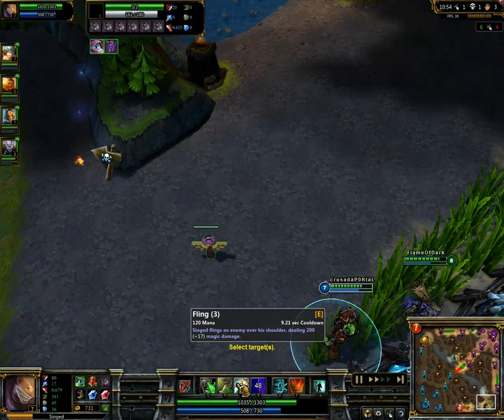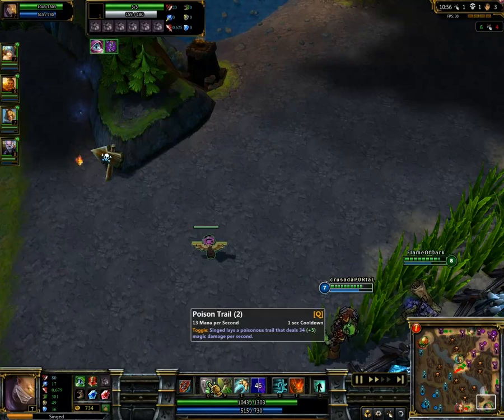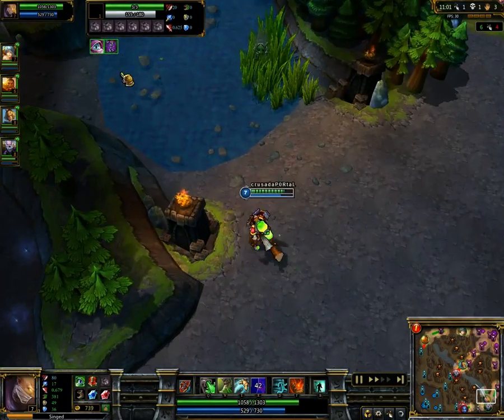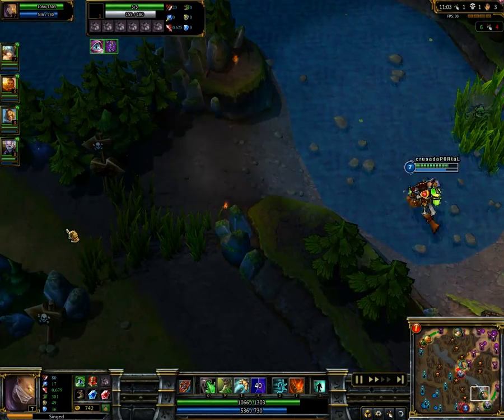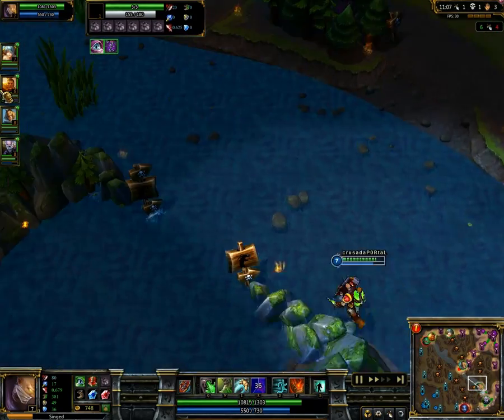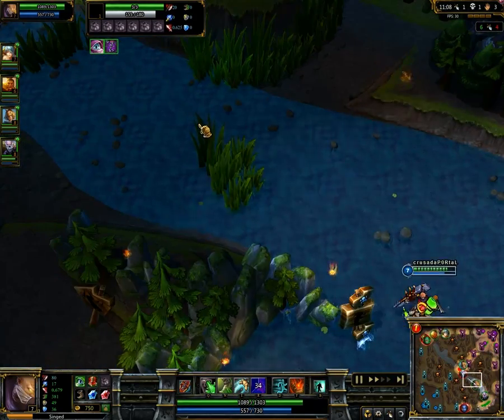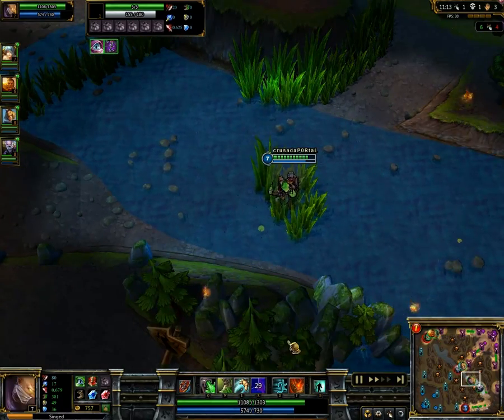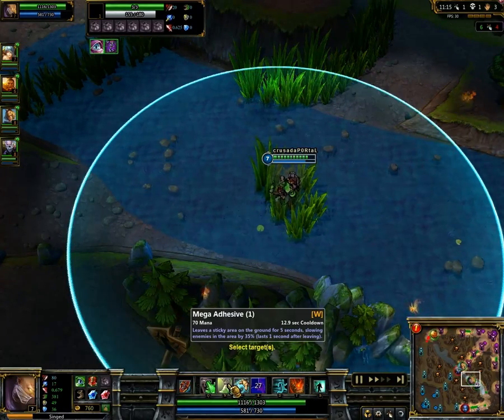Going for Fling and Poison Trail as the main skills for this Singed. I don't know what the actual real build order is, but I know Mega Adhesive is the last skill you want to level up to its full potential, because you just want one level in that.